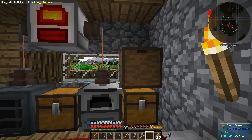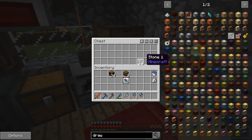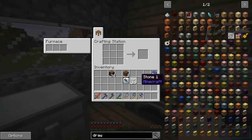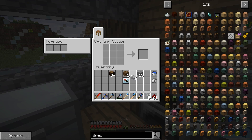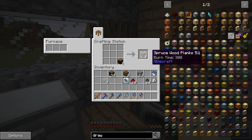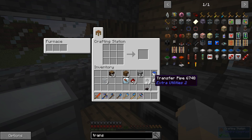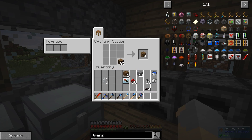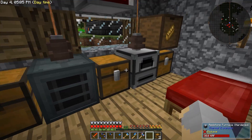Now I need some redstone and some glass, and the transfer pipes are done like that. We also need a chest and the transfer node for items — let's get four of those, that should be everything we need. Let's make two more chests and toss those in here.